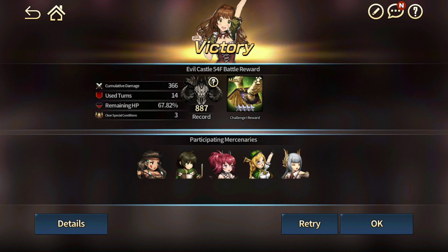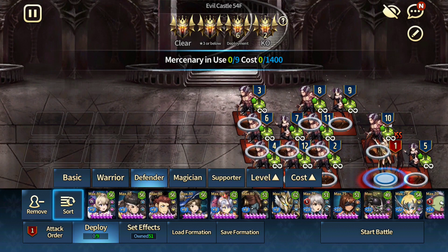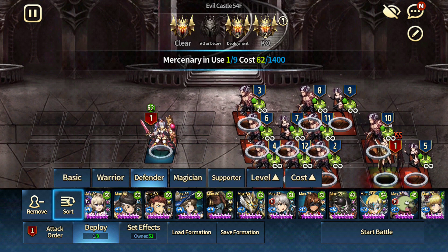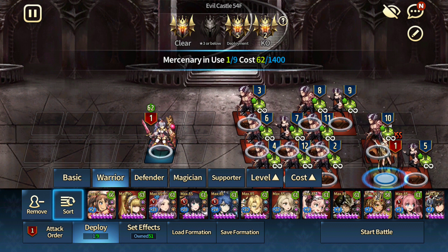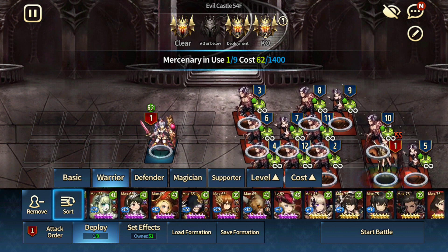Maybe except for the honor points — let's see how much I get. 887, so that is very little. You will not get the honor points requirements. To get all the honor points, we're going to start off with Iris. Use Iris right here — can be plus anything, I believe. Just make sure you put runes on her so you'll get better chances of getting higher points, so that way you'll get the honor points.